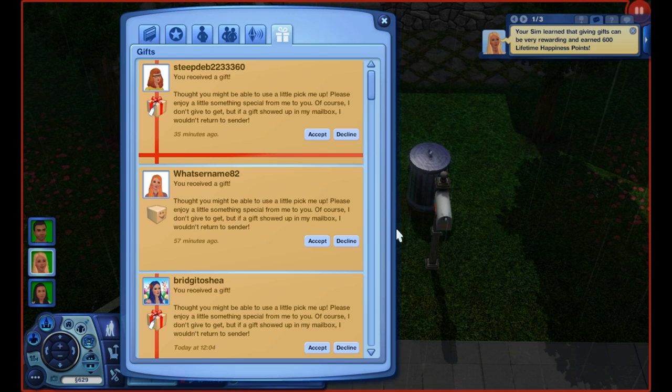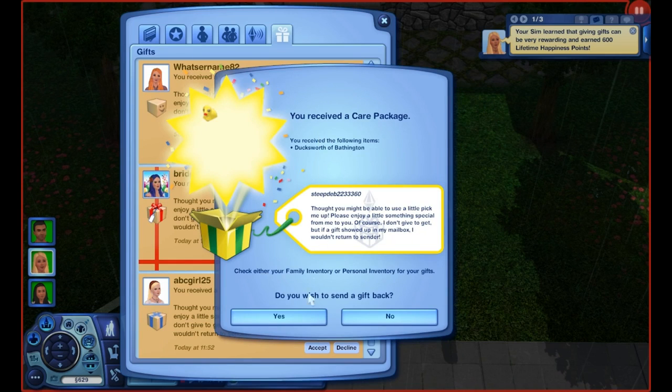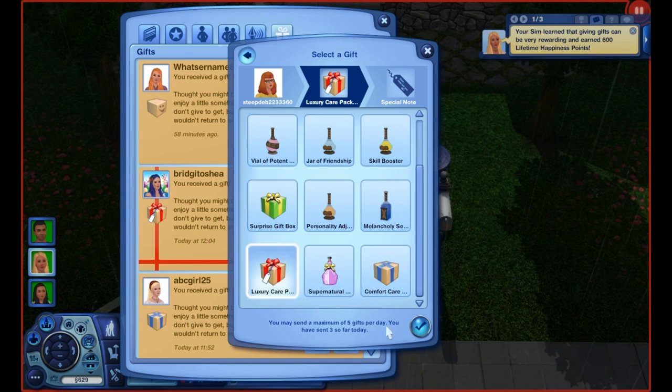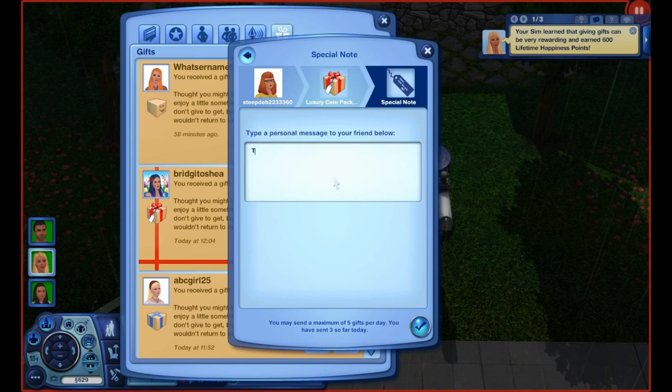Then we have SteepDeb2233360 and we are getting a care package. We have a rubber ducky! Like I said, no LP is complete unless we get a rubber ducky or bubble bath. What this family really needs though is a car because this is my only family that doesn't have one. We're going to send a luxury care package back — thanks for the rubber ducky, no LP is complete without one.